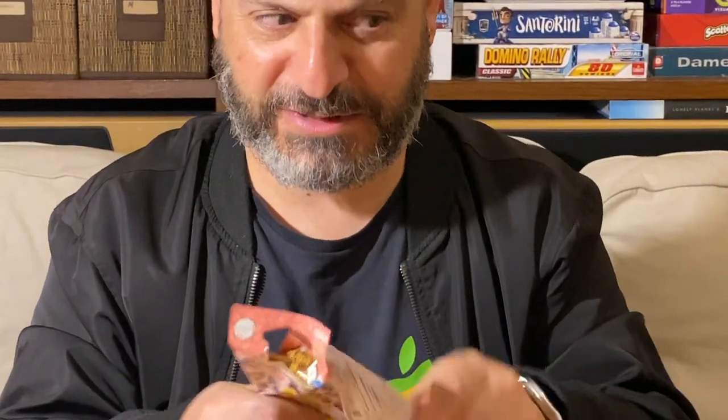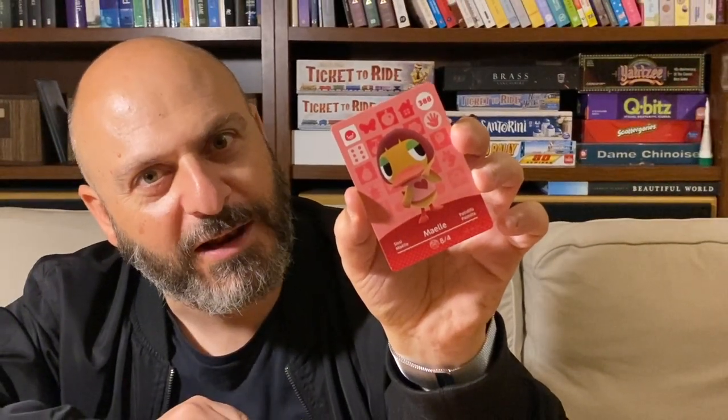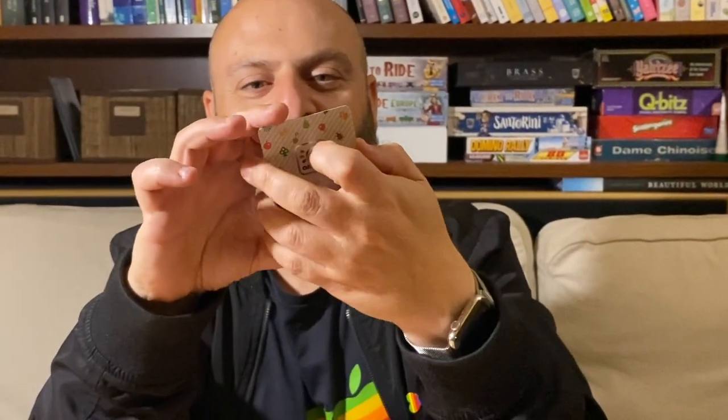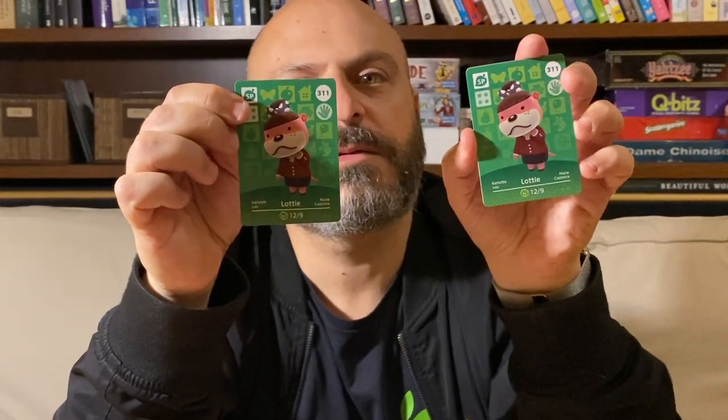Last deck — a little bit sad, probably need to buy some more. Oh! This is male — male, male. And then Olaf, who will go well with Annalise — could see them going together. And Lottie — we had Lottie before. Oh, it's the same card — sorry! I've got a dupe. I need someone to trade with. Who's going to trade with me? Will it be you? See you next time.